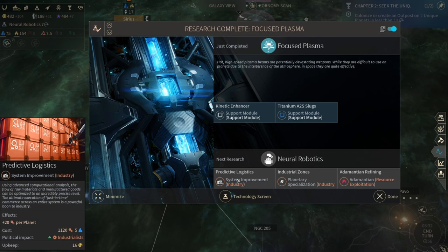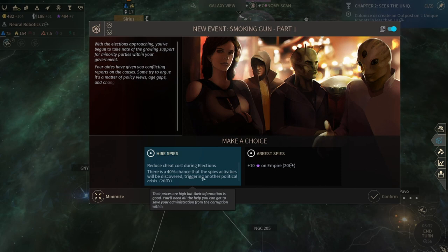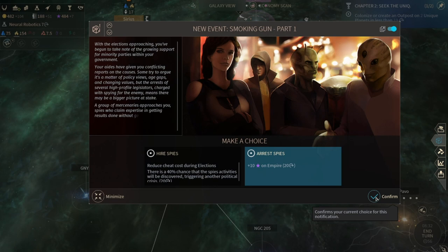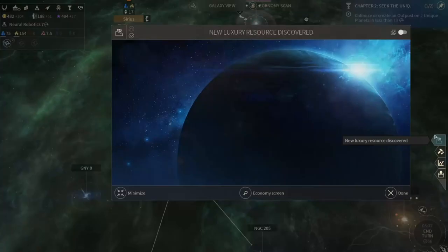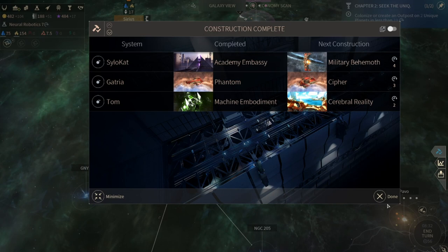Yes - I'm so happy going to research that - this will get us 20 production per planet in a system. Oh yay, we get the Titanium Slugs. Arrest the spies - 10 influence for 20 turns. Oh my god - 200 influence, yes please! We kind of need that at the moment. Hey, we discovered Super Spuds.